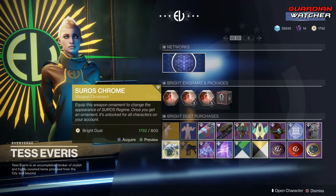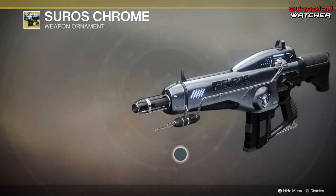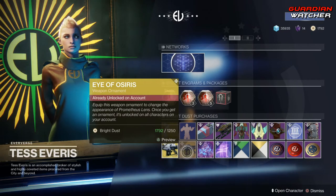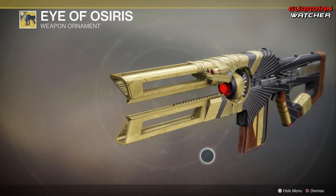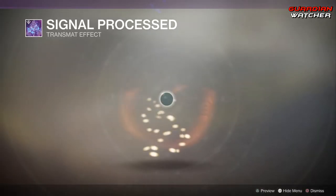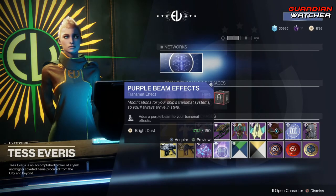Then we have the Soros Chrome ornament for the Soros Regime — makes this thing look pretty much badass. Then we have the Eye of Osiris ornament for the Prometheus Lens. Then we have the Signal Processed transmit effect as well as the Purple Beam effect.